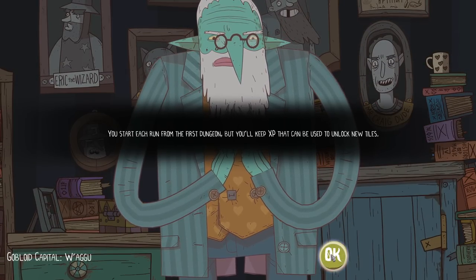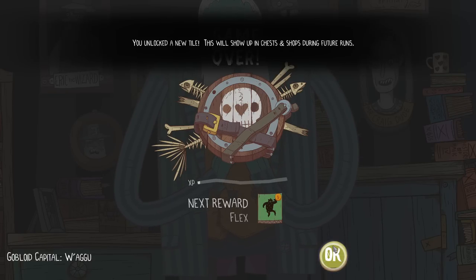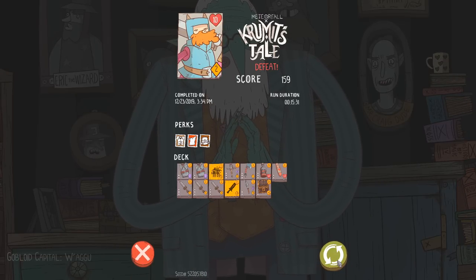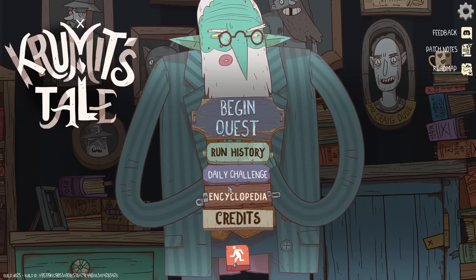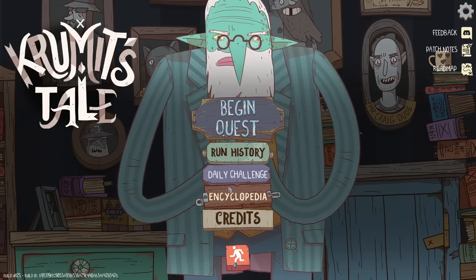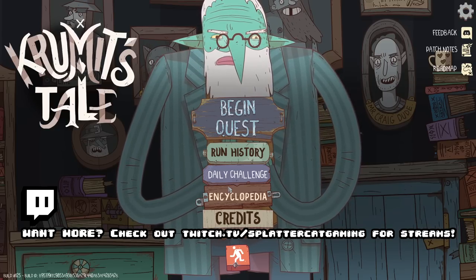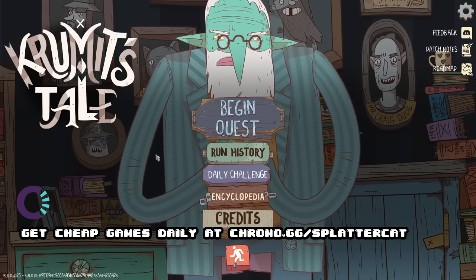You start each run from the first dungeon, but you keep the XP that can be used for new tiles. We got some XP and unlocked the Captain's Cutlass — when you acquire this, gain one gold for each enemy in the same row or column as this item; also does four damage — that's pretty beefy. Well there you go, we can start over. We're out of time for the day. My name is Splattercat — this is Krumit's Tale. Kind of a different take on card battling, but I like it. I love all these new ideas. I was thinking Slay the Spire really sucked all the air out of the room for card games, but we've had a lot of games the last two weeks taking card games in a completely different direction and frankly I've been in love. If you wanted to get this game I've got a link down below in the description. I sift through the pile to find what's worthwhile in the world of indie games every single day so you don't have to. Hope you enjoyed this episode — leave a like if you enjoyed it, it does help the channel out. Bye everybody.